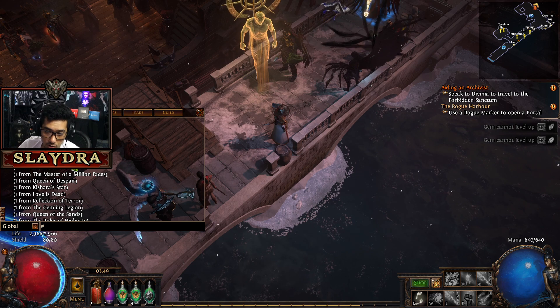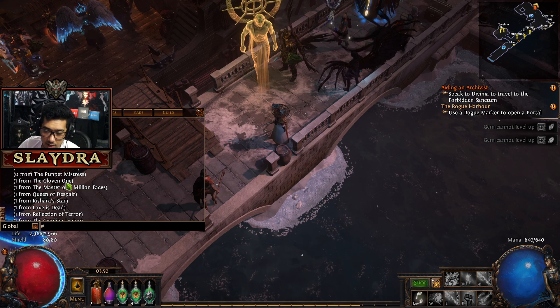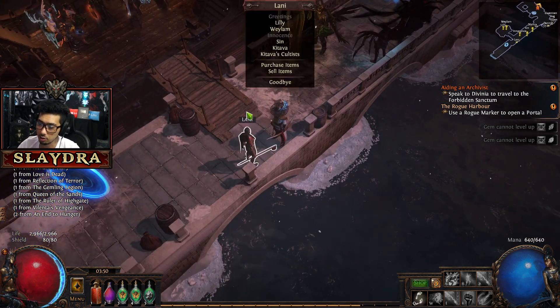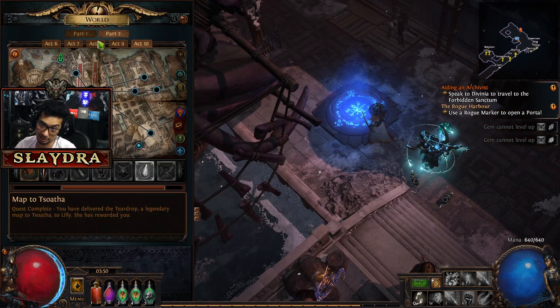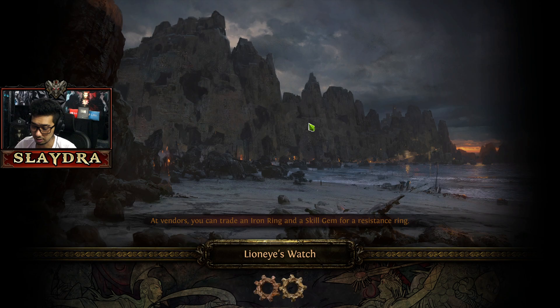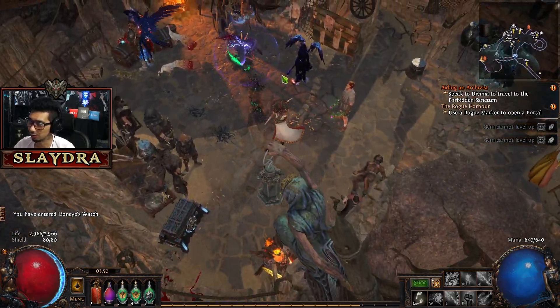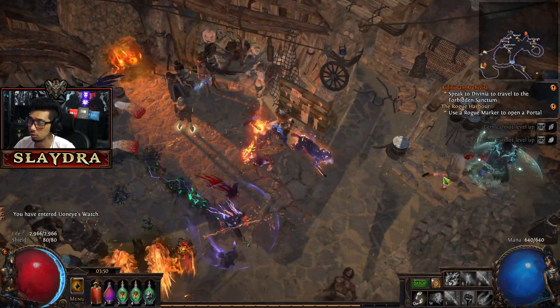There's the Puppet Mistress over here where we didn't claim our skill point. The Puppet Mistress is in a previous act, so if you're following this as a guide, you guys might have already claimed it. I just didn't talk to the NPC to claim my reward. Technically this is Act 1, but we just have to talk to the NPC and get our reward.